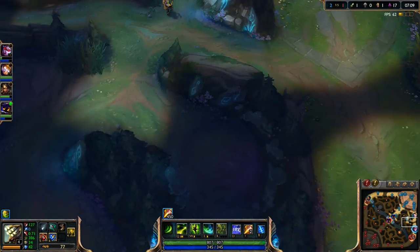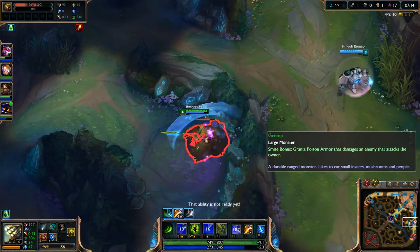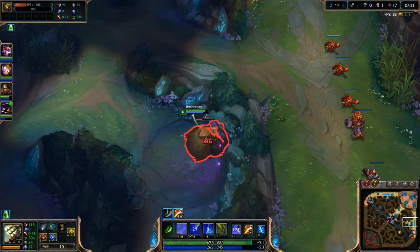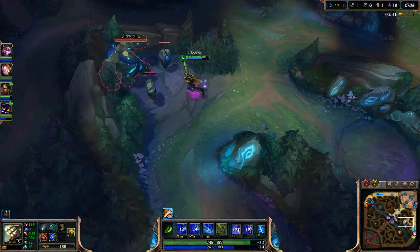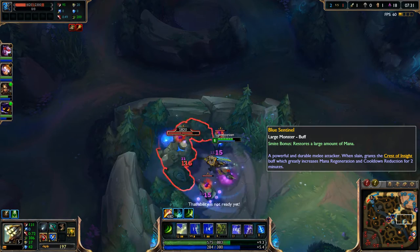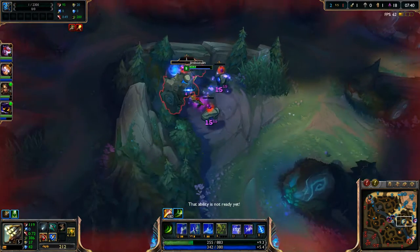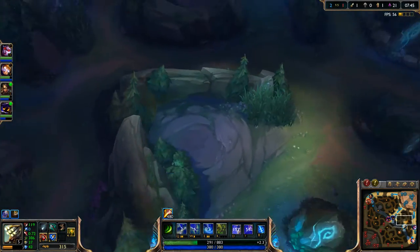I'll go ahead and get Gromp because of his buff. Oh, my smite's back up — awesome! I'll just attack him one more time, pop the heal, then use the smite. With my buff I'll pretty much just attack this because it takes extra damage now, which is really good. I should have done that at the beginning actually. Now I'll use the smite again — lower that even more and those should die. Perfect. Now I'm level five, almost level six.